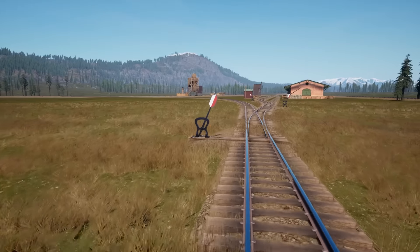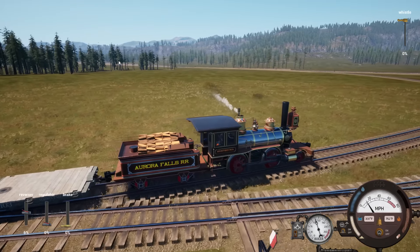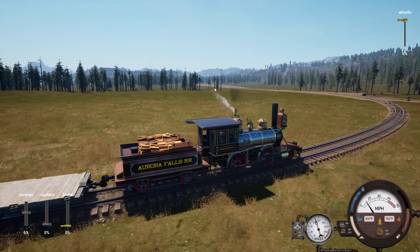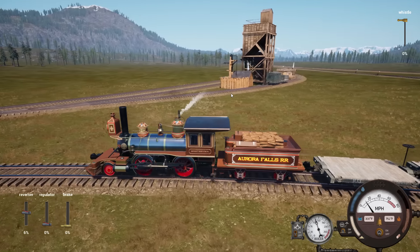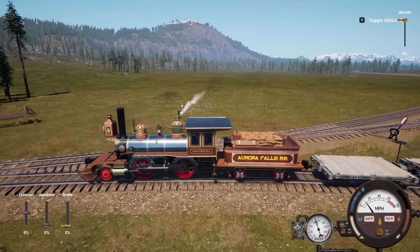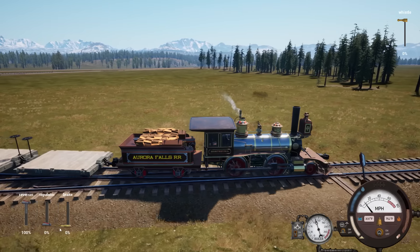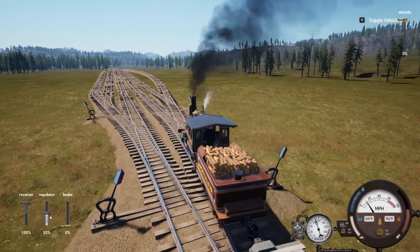There was an issue which has apparently been fixed where your brakes all kind of let go. We have an uphill yard and all the brakes let go, so I have all the cars parked down here now. On a railroad, if your brakes fail, your cars just come sliding down the hill and smash into each other at the bottom of the switches - which is sort of exactly what happened. Might have to rethink this whole uphill yard situation, maybe build the yard flat.